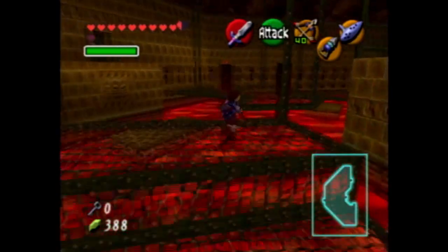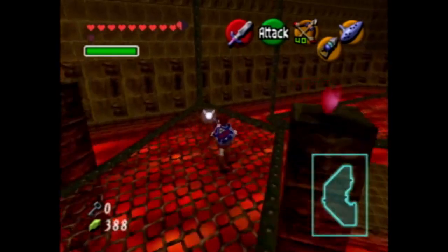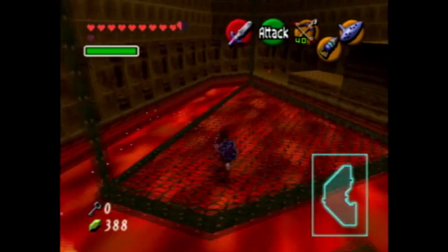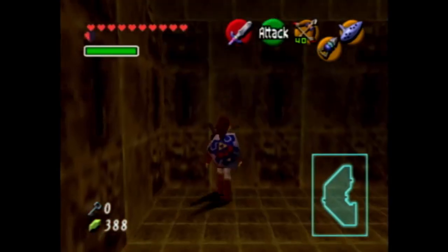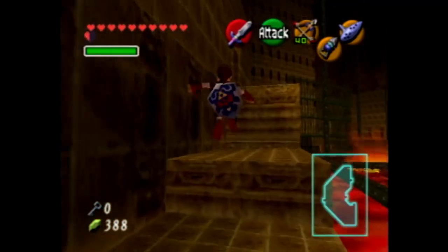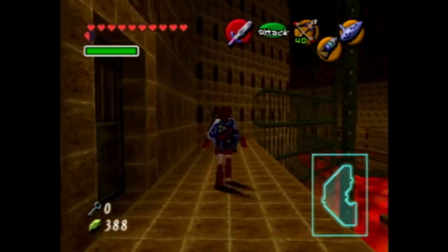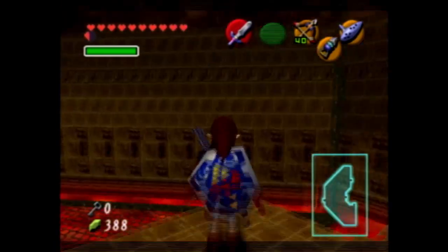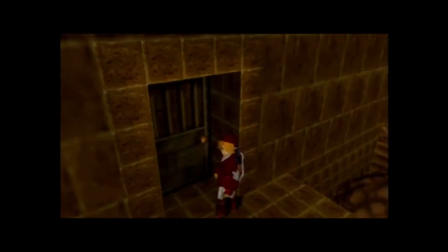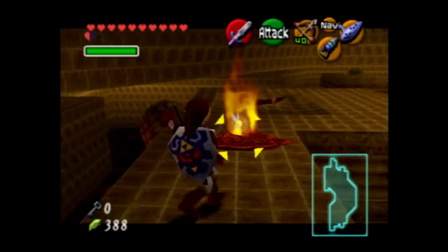You just have to run from the wall. Bubble — hurt. Gotta get up higher, get above the fire. There you go, you're safe. That 2D fire.